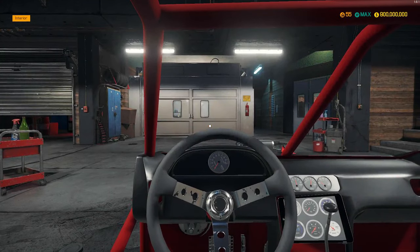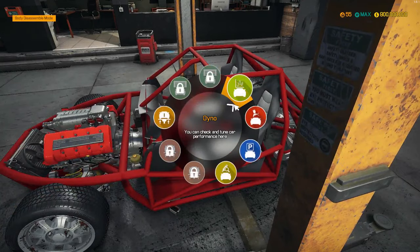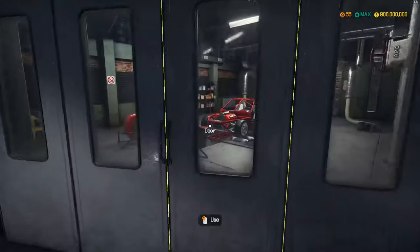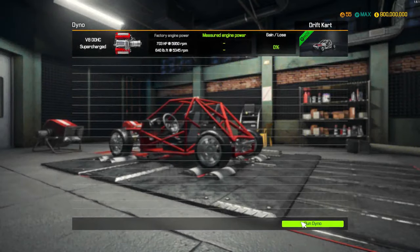Let's see if she fires up — oh yeah, she does. Thank god. Let's hop out, let's put her in the dyno, and let's see how much horsepower she makes with these custom advanced engine parts. I'm thinking definitely more than 706 or whatever it was factory. Let's go ahead and run this dyno test.